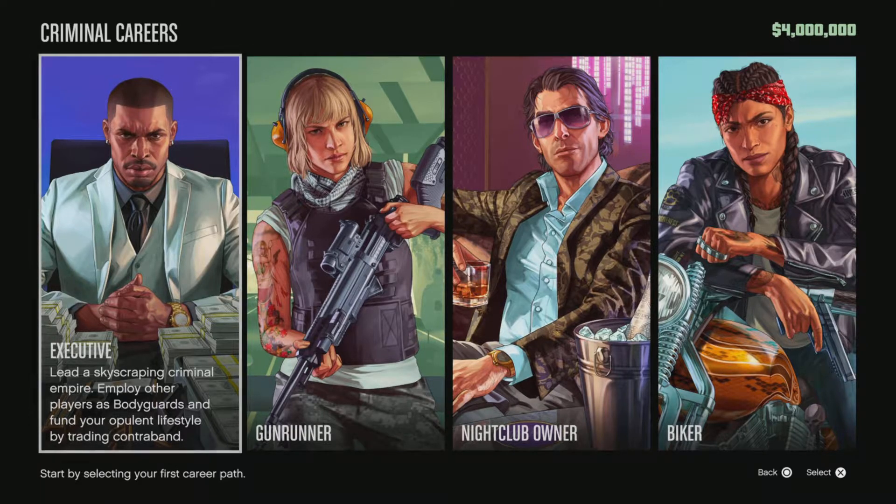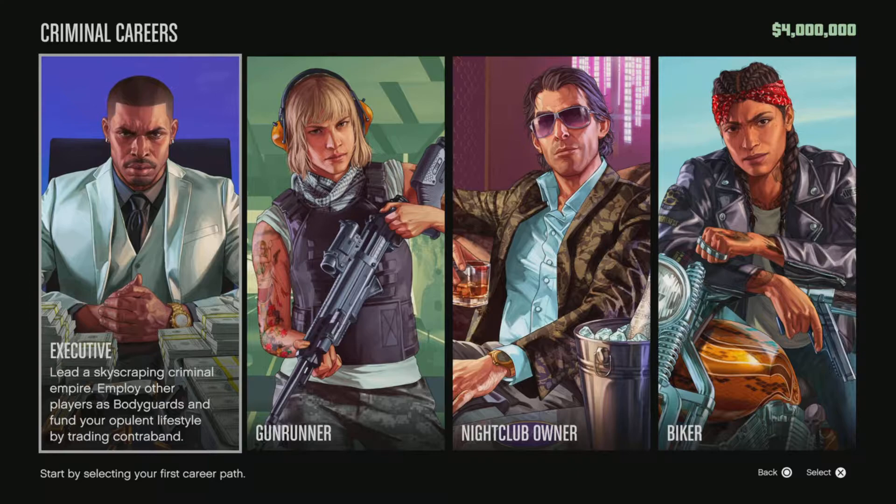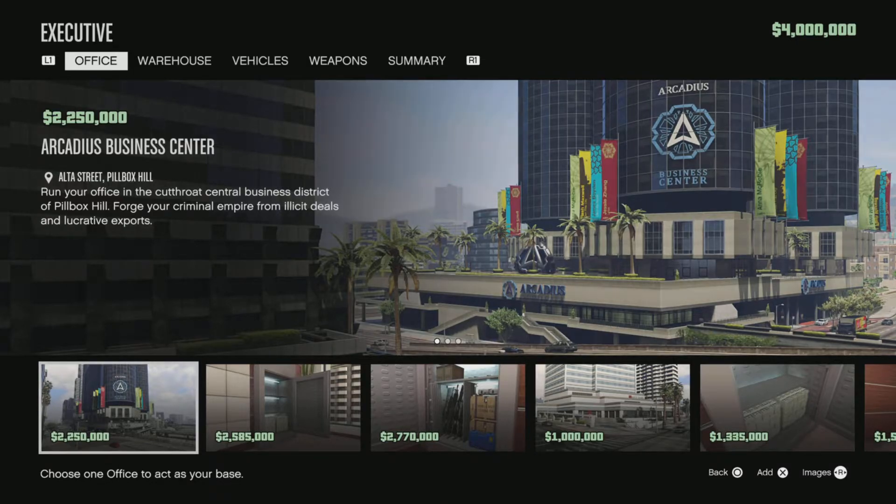You get four million dollars in funds to start your business. I've already started the business as an executive. It says: lead a skyscraping criminal enterprise, employ other players as bodyguards, and fund your opulent lifestyle by trading contraband. As an executive, you can get an office — you can enter these options and back out as well.